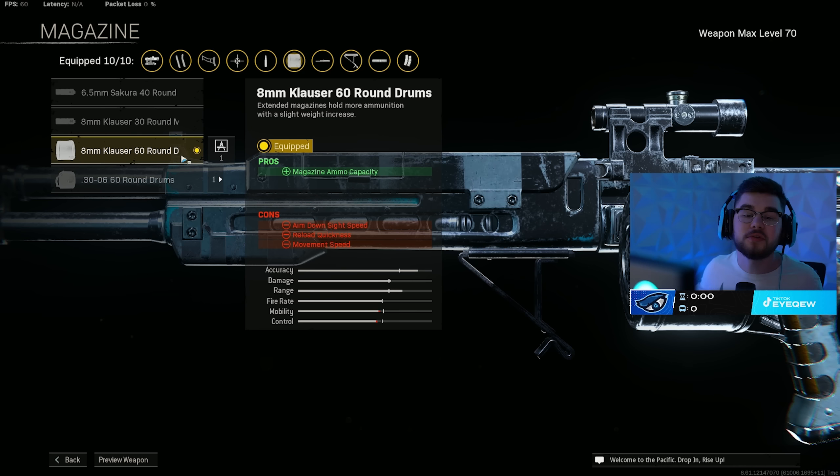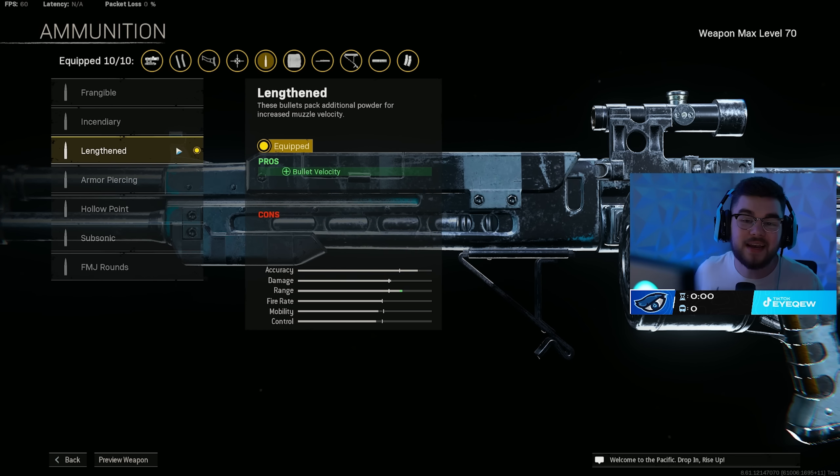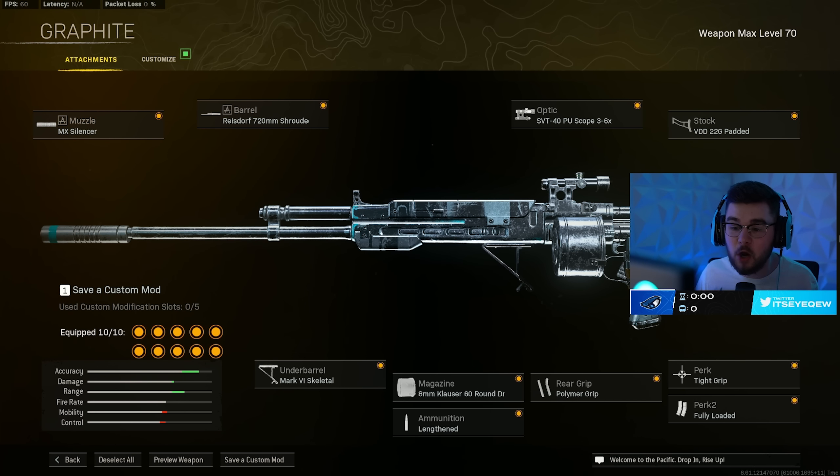I use the 8mm Klauser 60-round drum mag for mag size — it does slow you down a little bit but it's more than enough ammo. The lengthen ammo type gives even more bolt velocity, getting closer to hit scan. I run the polymer grip for flinch resistance, accuracy, and recoil during sustained fire, keeping you locked in even if someone's beaming you. Perk one is tight grip and perk two is fully loaded.